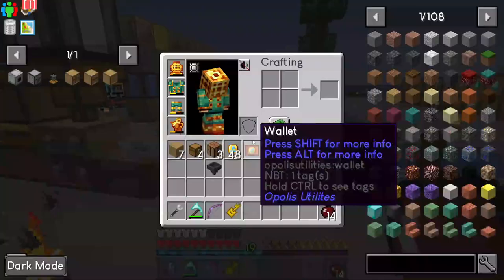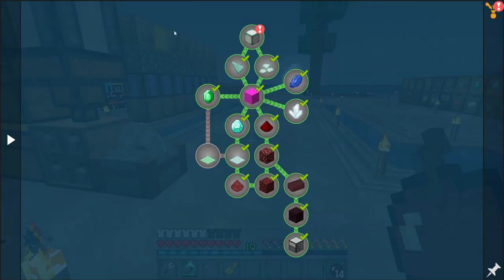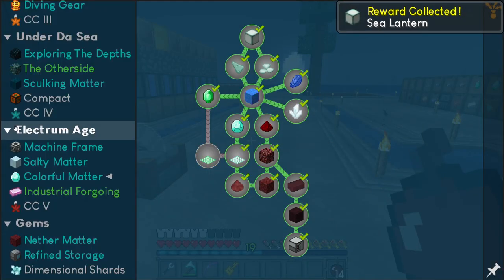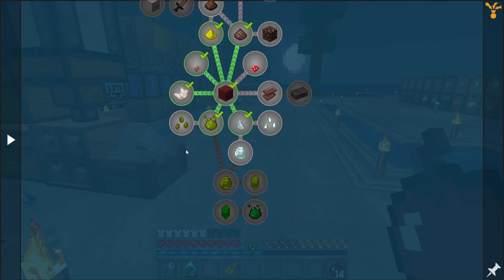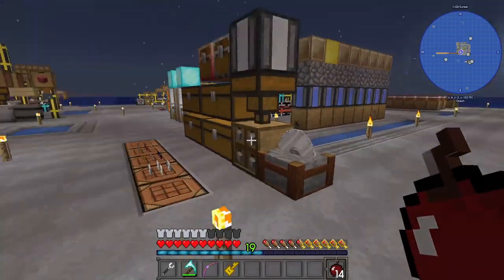One thing I have done is created a load of sea lanterns, and as a consequence we've now got the sea lantern quest complete. I thought we just need an emerald mesh and that one's complete. We're going to be working on mystical agriculture and we're going to be doing a lot with LaserIO.